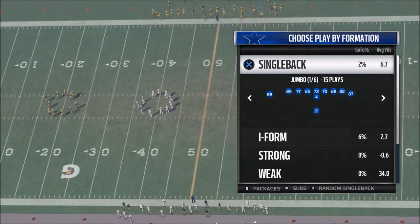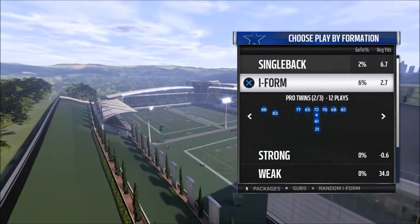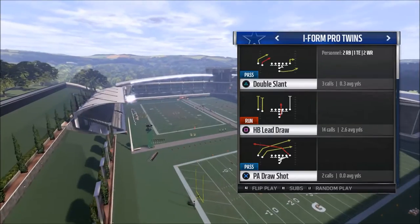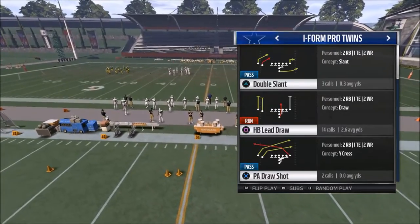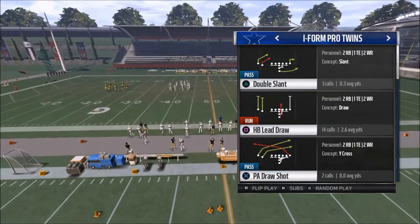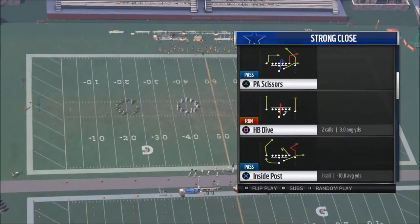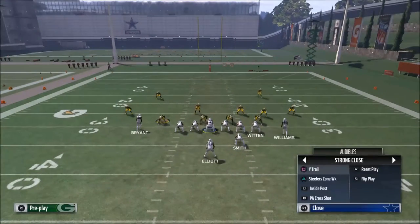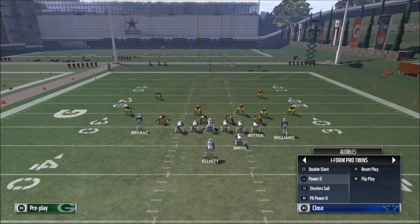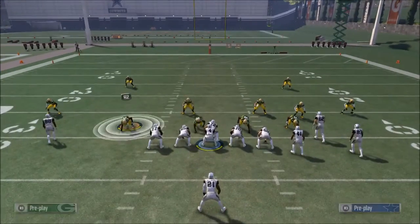Today's running play comes from the I Form Pro Twins in the Pittsburgh Steelers playbook. The run audible down is the halfback power O, and I think that's a really good way to go. What I like to do with this three-headed rushing attack is come out in the Strong Close and the halfback quick toss. From there I can access the Strong Close Steelers halfback weak, the I Pro Twins power O, the I Form Pro ISO, and even the Single Back Bunch Base quick pitch.